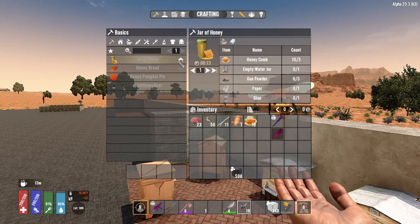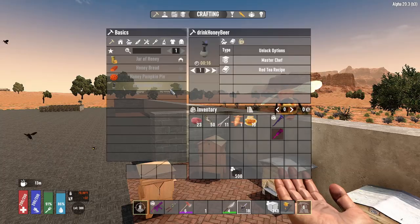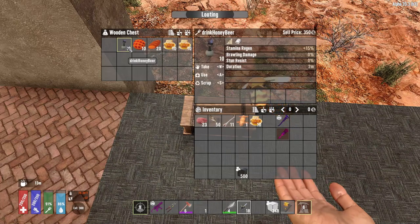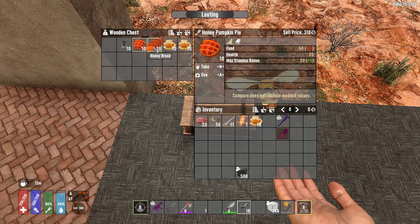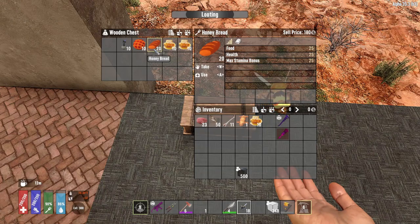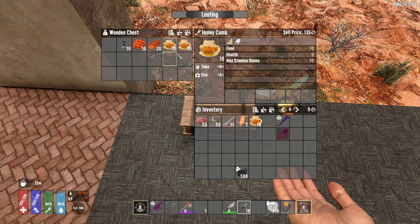And you will get honeycomb. Honeycomb is used to make honey jars, honey bread, honey pumpkin bread, and honey beer. Honey beer gives stamina regen plus 15%, and its duration is 2 minutes. Honey pumpkin pie is 50 food, 25 health, and 20 stamina. The bread is 25 food, health, and stamina. You can also eat the honeycomb — it doesn't give very much, but it's a quick fix if you need something fast.